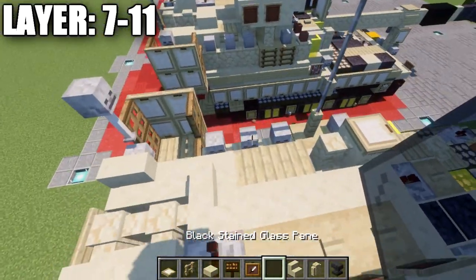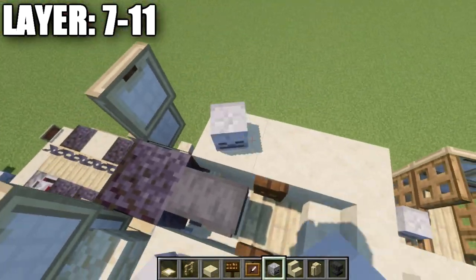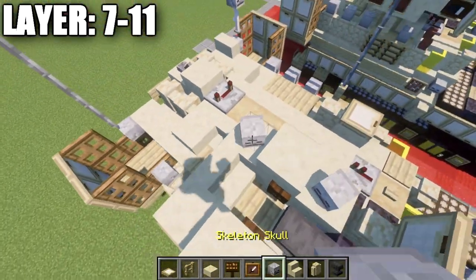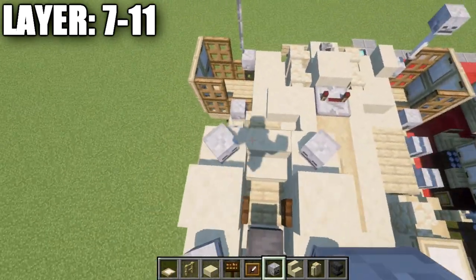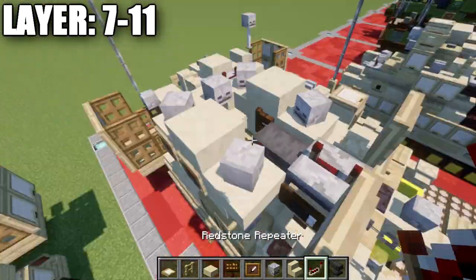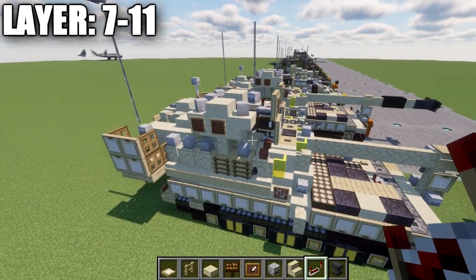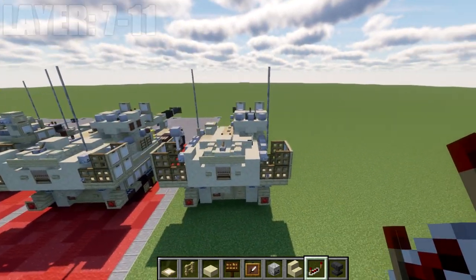On top, place a skeleton skull at a slight angle on top of the stairs, a sandstone slab, a skeleton skull at about 45 degrees on the back, and a skeleton skull on top of the rear stair. Finally, place a redstone repeater on top of the polished black stone stair with notches separated. That wraps up the turret on top.